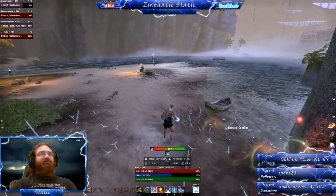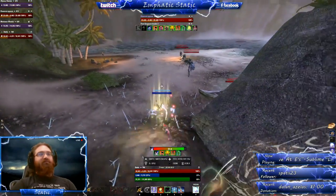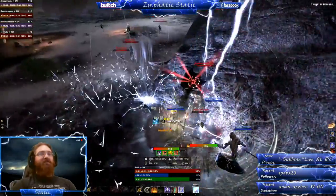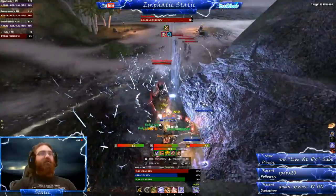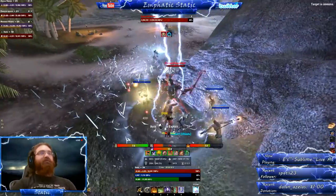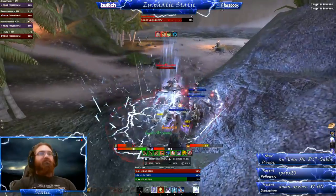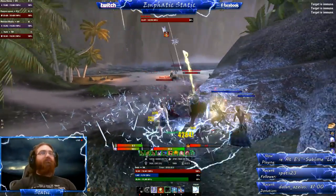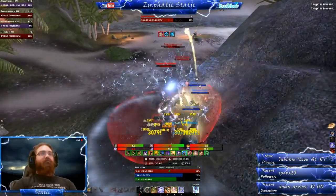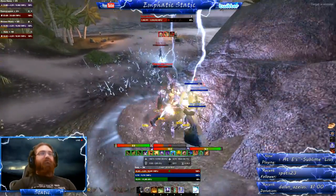After Captain Blackheart has been engaged he'll stop and start to summon skeletons — he keeps summoning skeletons throughout the rest of this fight, and that's why we chose this position. All of the adds will gather in one position because of line of sight, and one simple AoE attack can burn them all down, giving you more time to focus on the boss. Captain Blackheart will also turn one member of the group into a skeleton — they have no attacks on their bars and can only do light and heavy attacks. During this time your party member could go down and damage the adds or just wait it out with the rest of the group.